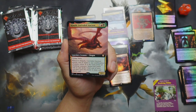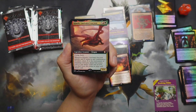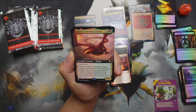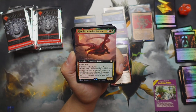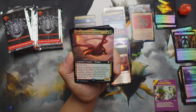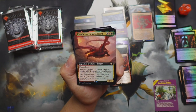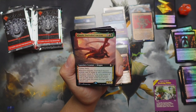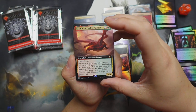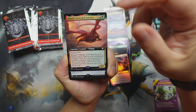We got the big one — Klauth Unrivaled Ancient, also in the commander boxes, that's where that symbol comes from. Five red green, flying, haste, four-four dragon. Whenever Klauth Unrivaled Ancient attacks, add X mana in any combination of colors, where X is the total power of attacking creatures — spend this mana only to cast spells until end of turn, and you don't lose this mana as steps and phases end. So if you pump up during combat, you can keep it through to your second main phase and pop off with something big and nasty — very, very nice!